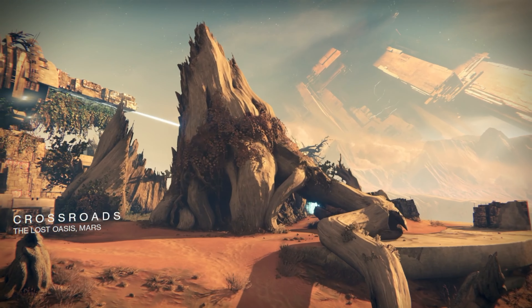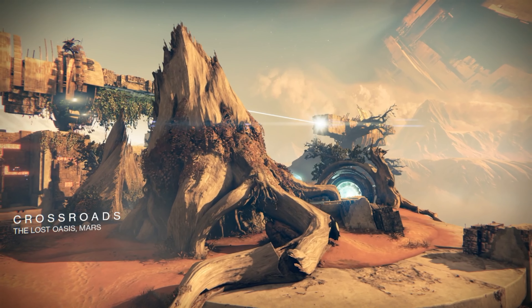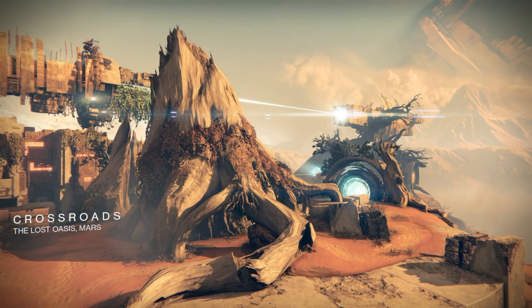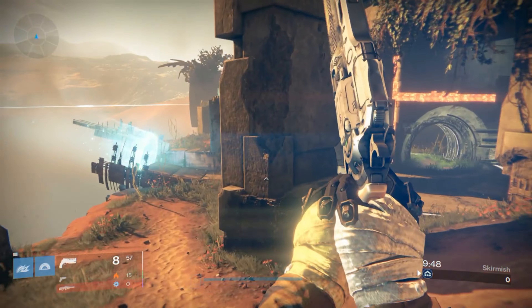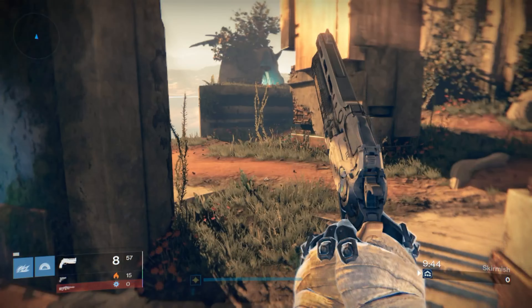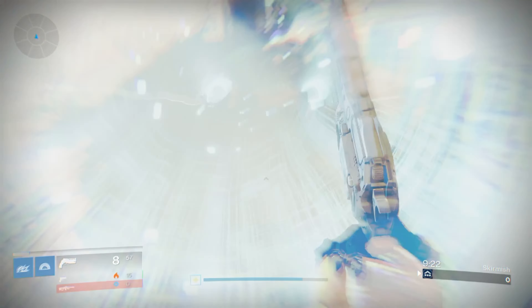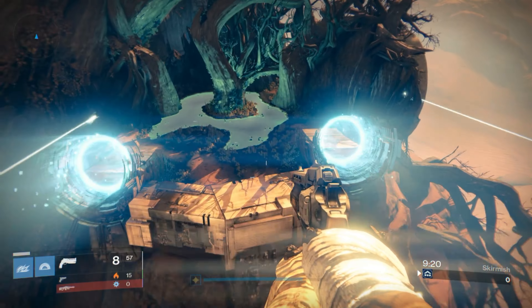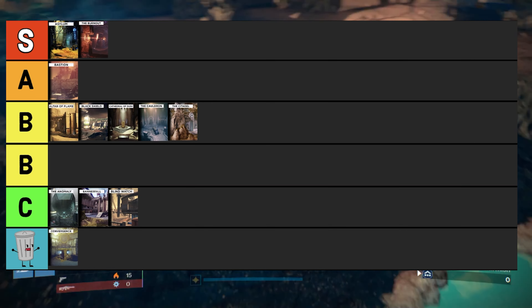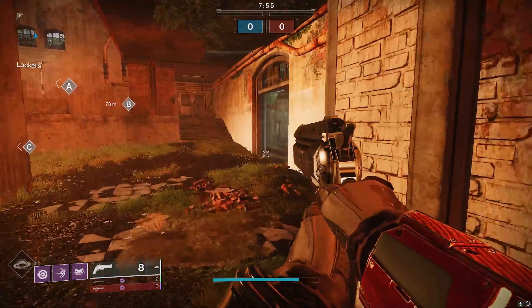Crossroads is one of the bigger maps in the entire Destiny franchise, which led to a lot of long-distance engagements. But if you found yourself in a close range engagement, this map provided a lot of cover and concealment with its geometry. This one was one of my personal favorites and the community's as well, and it can easily be ranked in the S tier category.